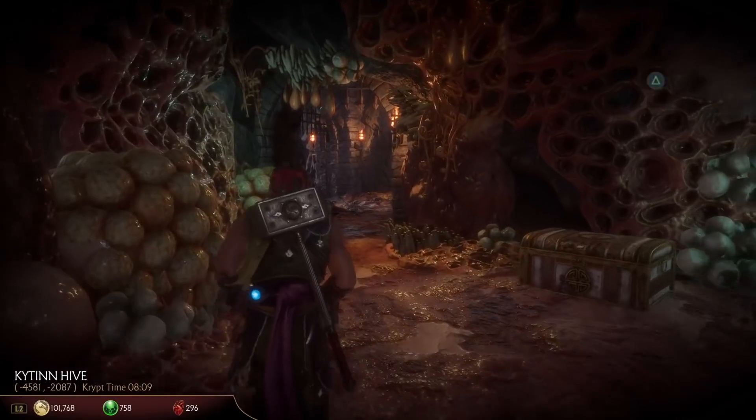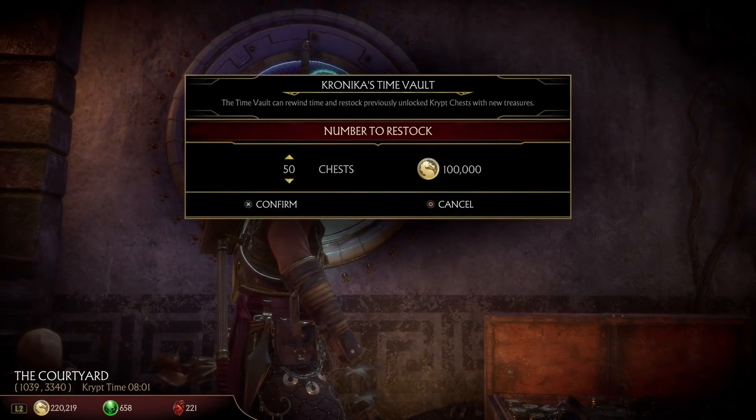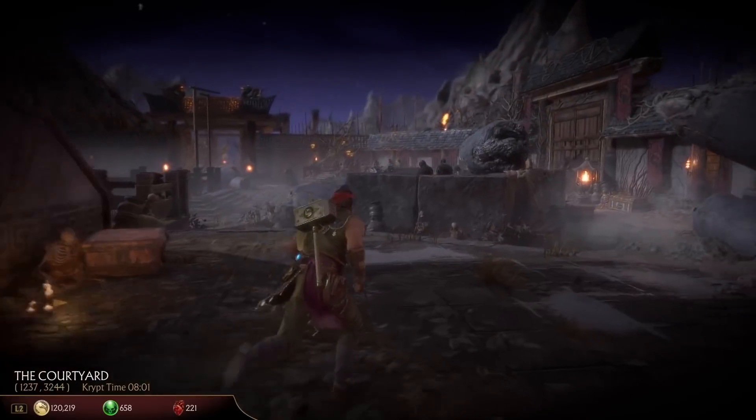You should now be able to enter the lower courtyard. They also reduced the price of the chests that cost 80,000 and 250,000 coins when you restock the room.